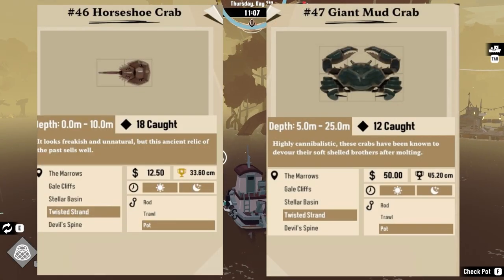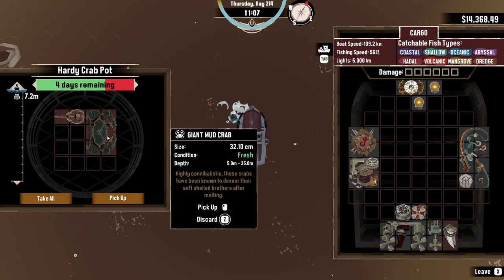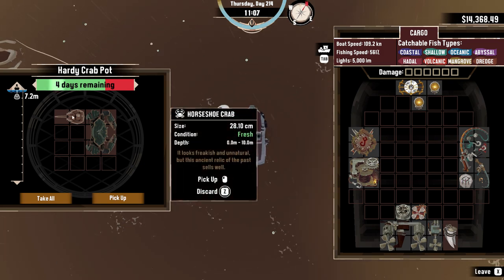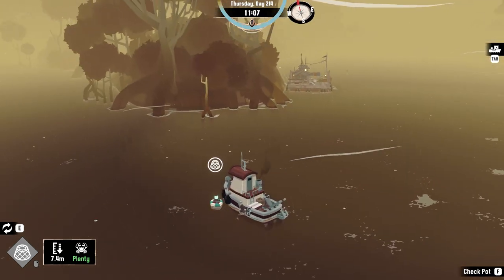I'm going to open this up. There are a couple of things that you can just get: the giant mud crab and the horseshoe crab. Those are two that you can get just from depositing one of those nets.